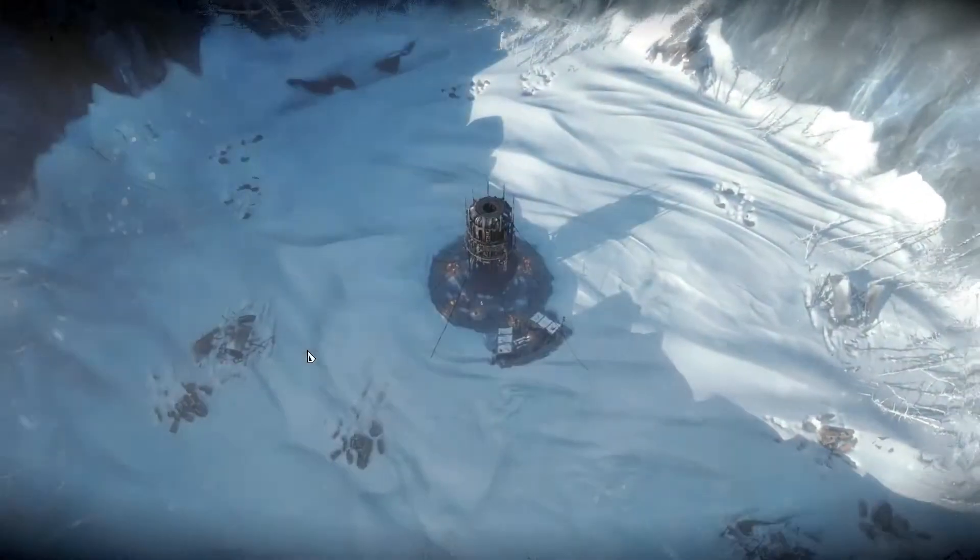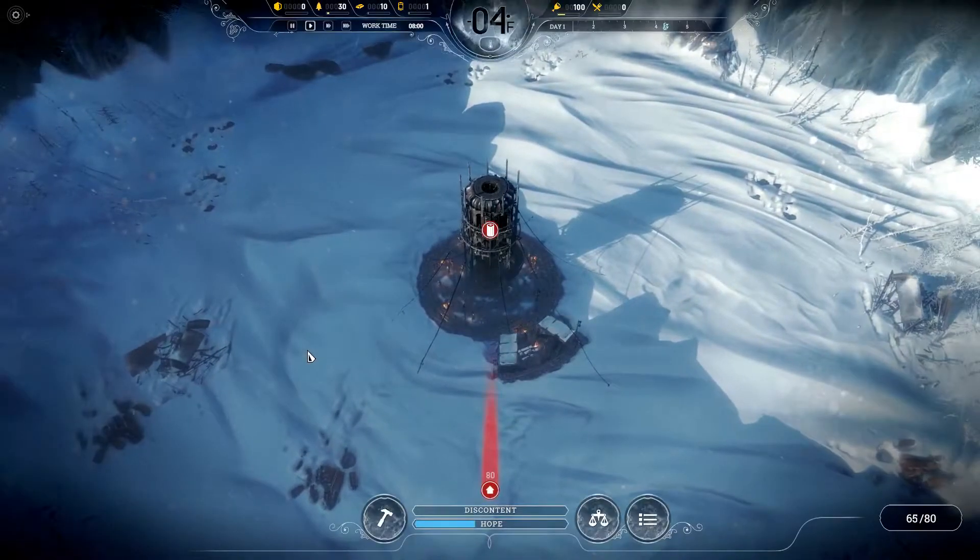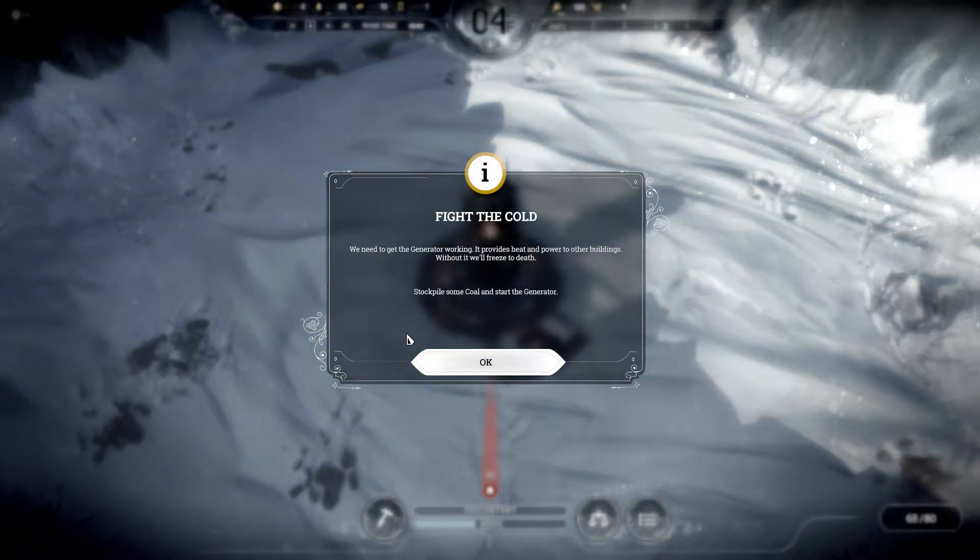There was a cutscene before this, but it was very glitchy and the audio was really bad, so I just skipped it. But I guess this is the generator we were talking about. We need to get the generator working — it provides heat and power to other buildings. Without it, we'll freeze to death. So we need to stockpile some coal and start the generator.